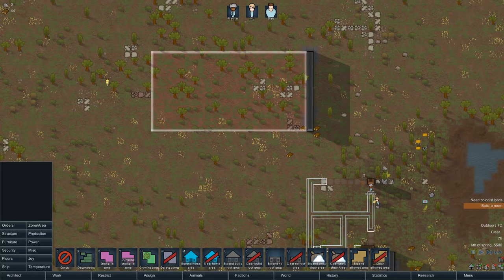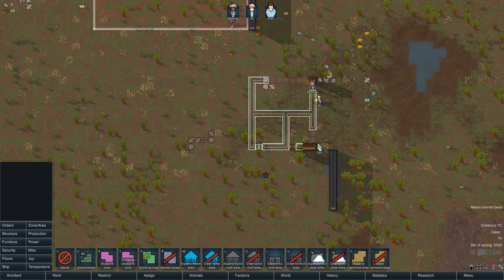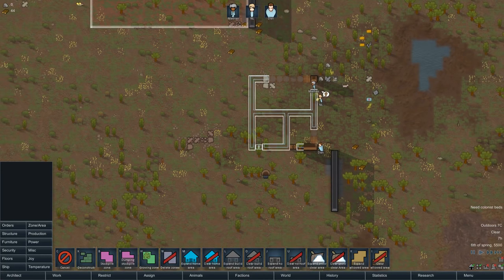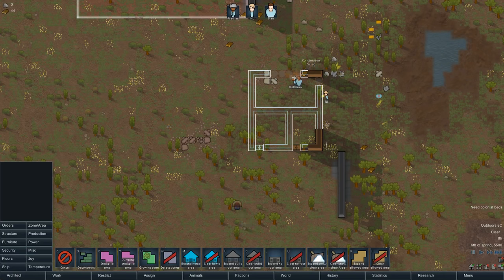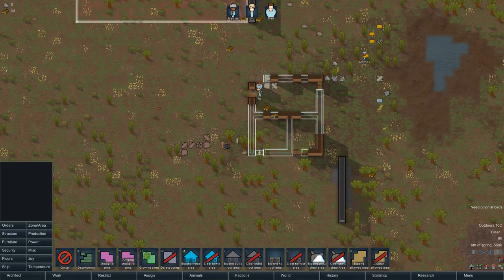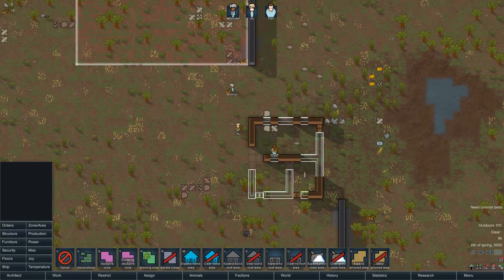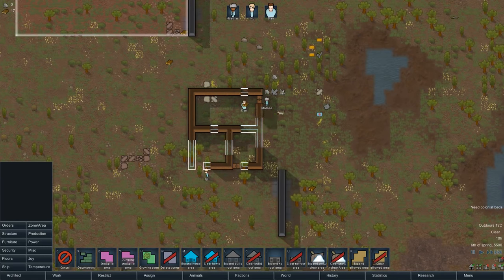We're going to want to create a refrigerated area where we can keep food during the winter months when we can't actually grow food. We'll also definitely want to grow some stuff, probably right after we get our beds set up and then our stockpiles. I'm going to speed up time here. Construction is not a strong suit for any of our colonists — you can see a lot of construction fails. The better you are, the more likely you are to succeed, waste fewer resources, and work faster.